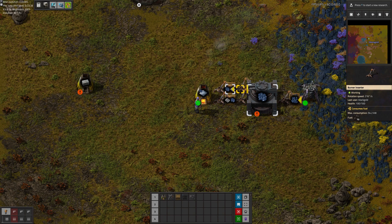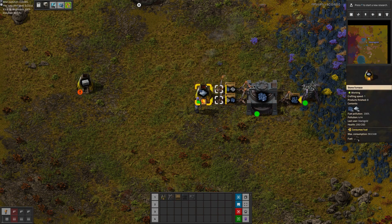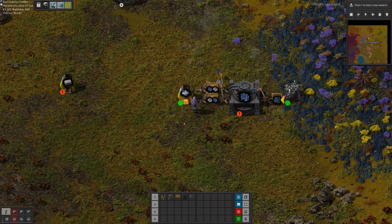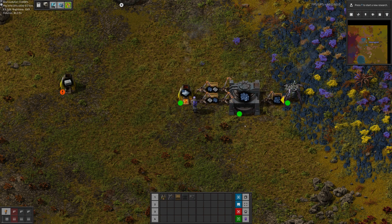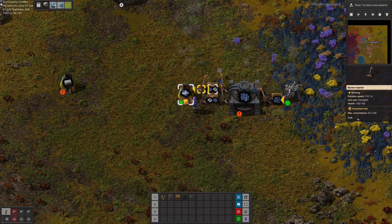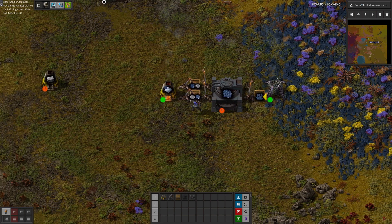The reason why I have two inserters here is because we need two in order to keep this going. We only need one for the furnace, but we need two because we have to get this crushed stone out of here otherwise it would clog up. Since they're not filtered and we can't control which side they go into, we need to have these two as well. So that is an automatic system.